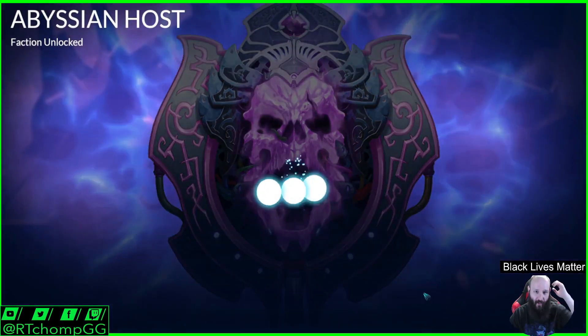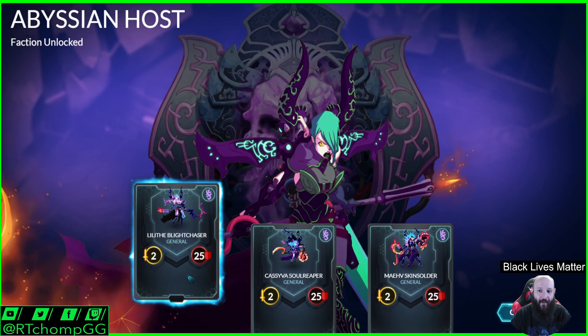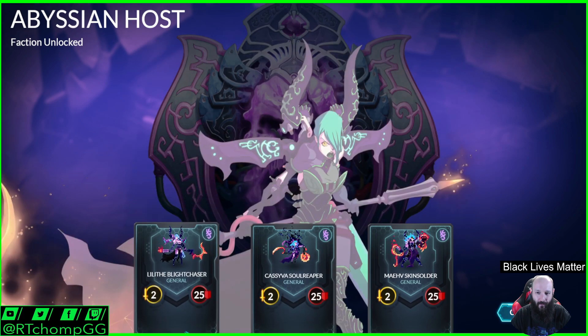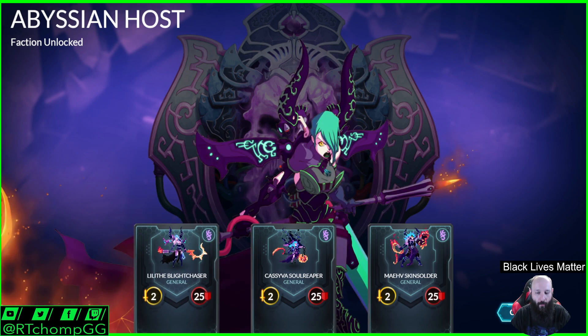We'll run through and unlock the other factions. We got our Abyssian Host. Look at this artwork — it's not just the pixel art, which I think is awesome, but the artwork on the cards is super cool. All of it is super awesome. One thing that was always interesting is there are a number of characters that are part mechanical — she's missing an arm here. The Vetruvian Host is like that, and I think there are Songhai and Lyonar characters that are like that as well.